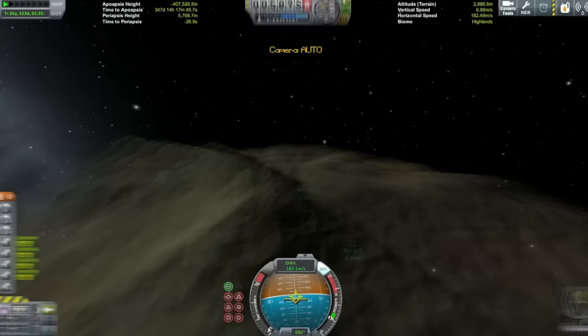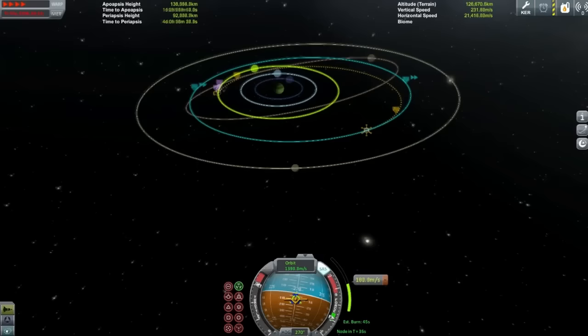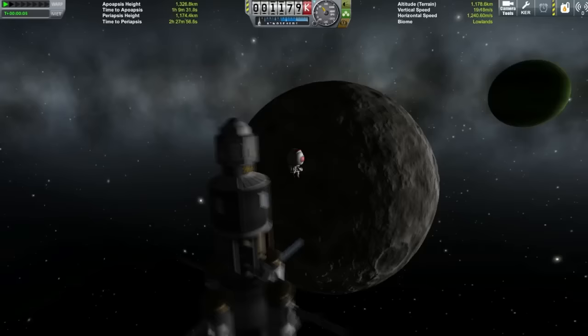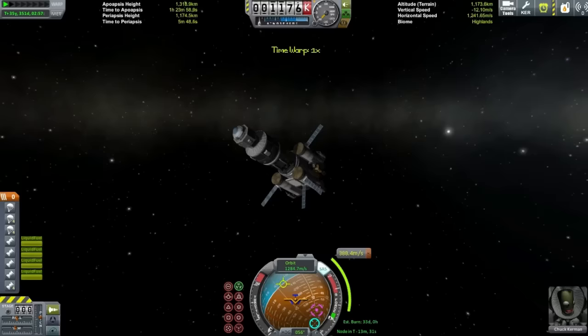I was hoping I'd have enough delta-V to land on Tylo, but I quickly realized I wouldn't. The basic rule of thumb is: if you can make a lander that can get off Tylo, you can get off everywhere except Eve and Kerbin. I think recently with the aerodynamic changes, Laythe actually requires more delta-V to get off — but don't quote me on anything I say because I really don't have any idea what I'm doing most of the time. Anyway, we're circling Tylo and our next stop is Val. I was quite surprised by Val — it's actually a really nice place to go, definitely the coolest place in the Jool system.